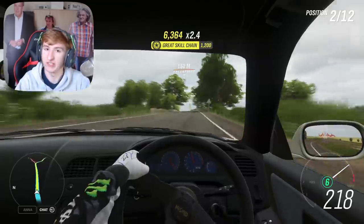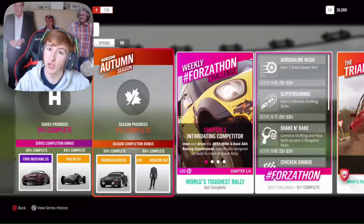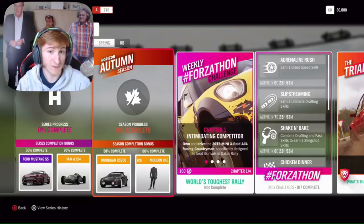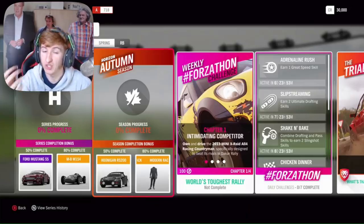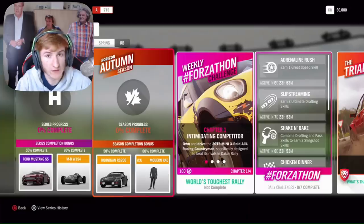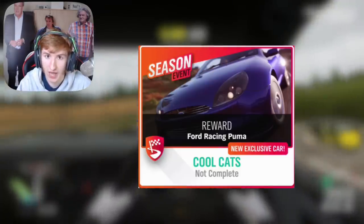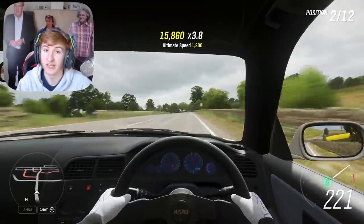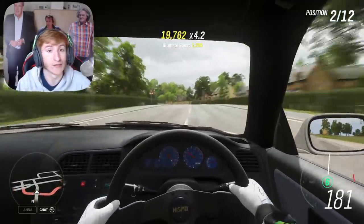In Autumn, which is the second week starting next week, at 50% completion you can get the Hoonigan RS200 — Simon, I know you're going to be annoyed about that, you've just grinded for one. At 80% completion, you can unlock the modern racing suit. Then through an exclusive championship or series event that week, you can get the new Ford Racing Puma. This is the second new car of this month. It's worth noting that in Autumn they are also bringing back a showcase remix — more specifically, the Halo one.